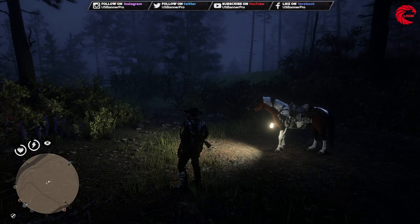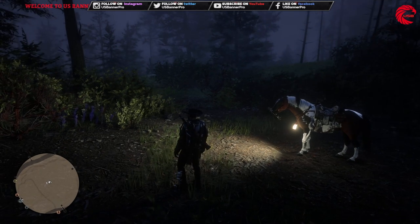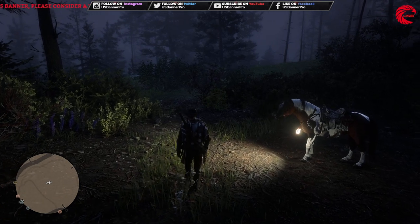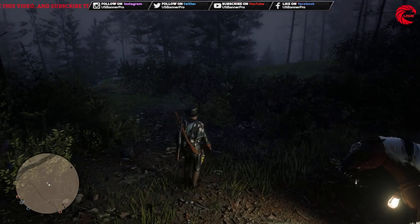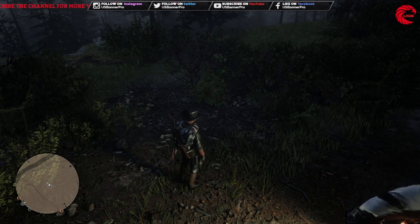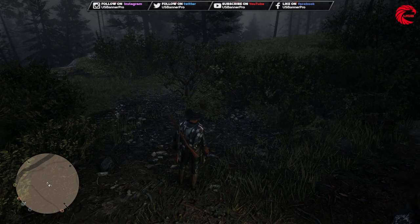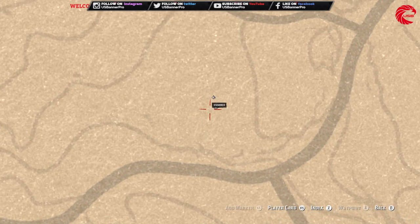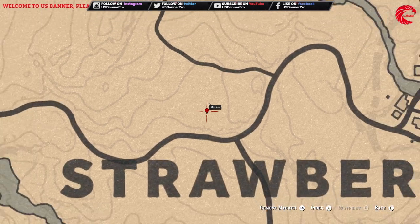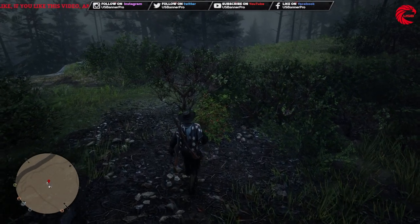Welcome back friends to another episode, and today we're going to find the blackberries. Here is our first pack of berries in Red Dead Online, as needed for the moonshine business and also for your daily challenges. You can find it from here — this is our first location. You can find the first blackberry over here in the strawberry area, so let's pick up our first blackberries.